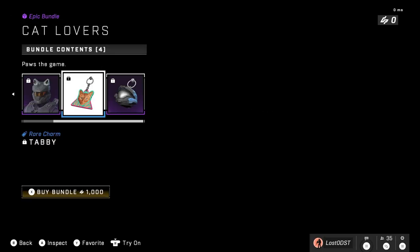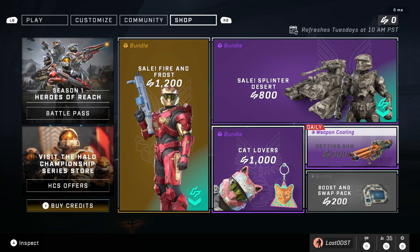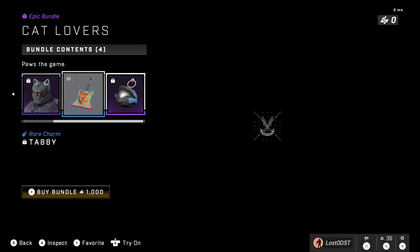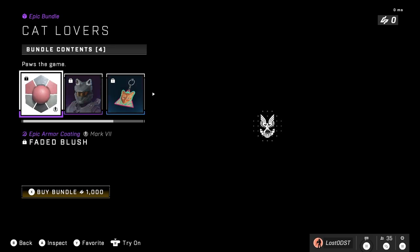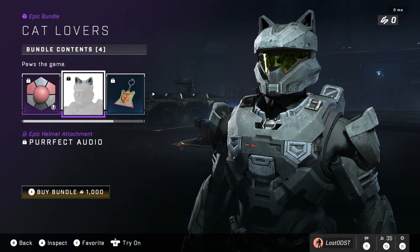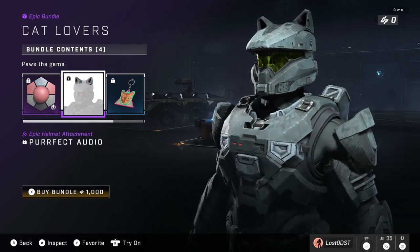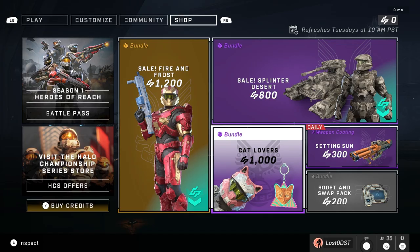I think this one is definitely overpriced and I'm actually shocked it's not on sale. I think it just sells so well that they don't care about discounting it. I feel like if they lowered it to like 500 credits, literally everyone would instantly buy it. But I guess they make enough that it doesn't even matter. People are really into these cat ears — I wonder what other funny stuff we'll get in Season 2, like dog ears or something. Not worth it.